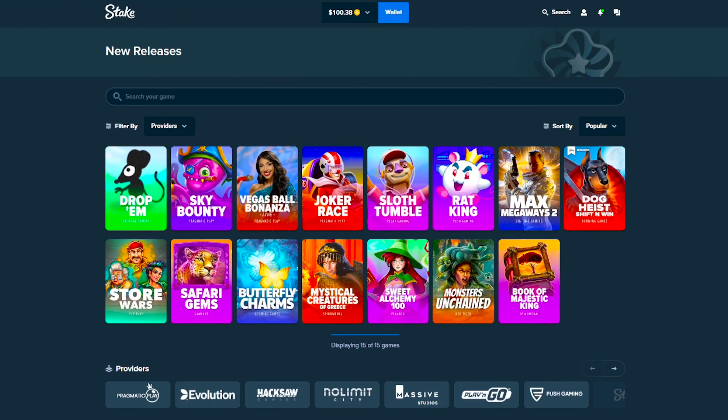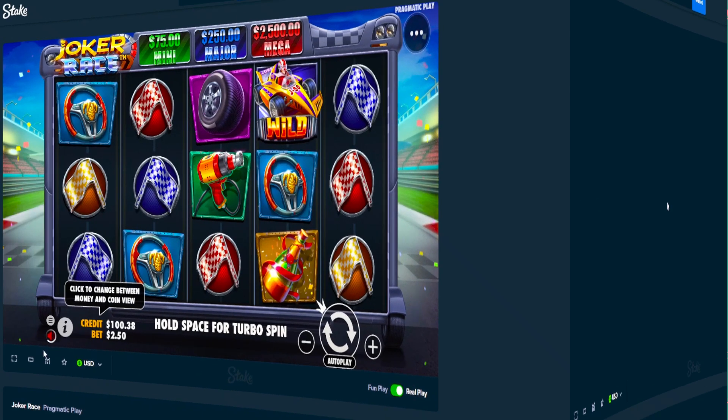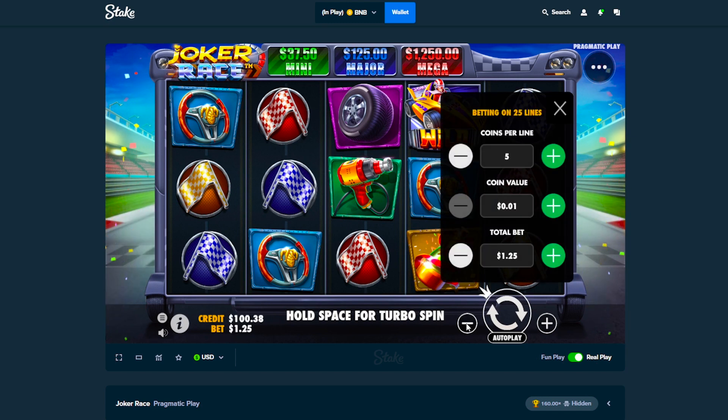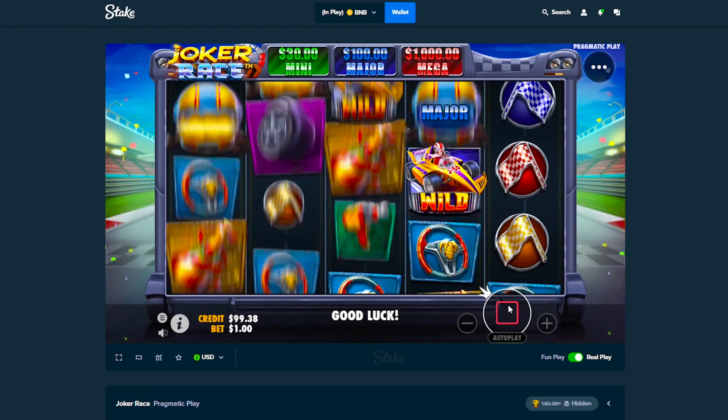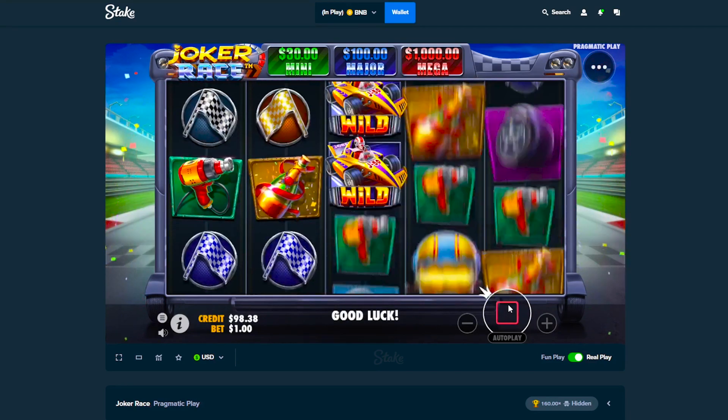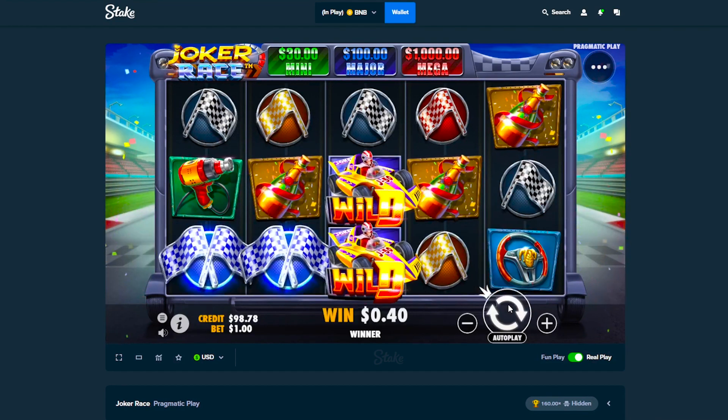Yo what's up everybody, welcome back, this is the Dice Crusher and today we're taking a hundred dollars to Joker Race, a new release by Pragmatic Play. It seems to be one of those basic slots — I have no idea how it works but we're gonna try some one dollar bets and hope for the best. We know what we need now: those trophies, three of them I think.